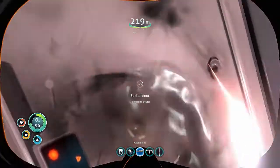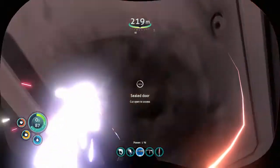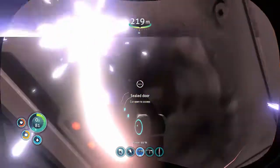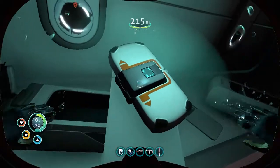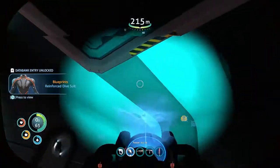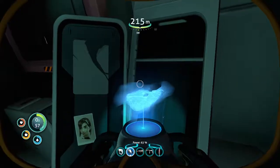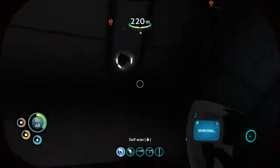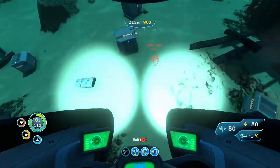More blueprints! Reinforced dive suit - wow, that's cool. Artifaction station - already got that. Can I scan this? No. Alright, it's time to go to the little habitat - finally. If it's a habitat there's gonna be some good stuff I'm pretty sure. Where is it? Oh hey, it's over there. Cool.